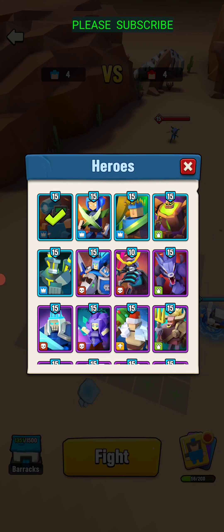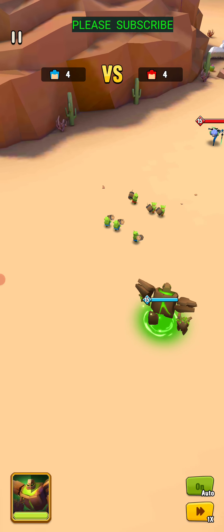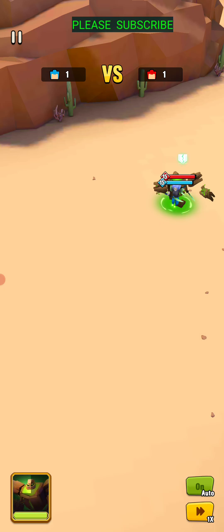Alright, round three. We have Tree of Green. This one should be an interesting one. Can she out-damage his healing ability? That is the question here. She slices, she dices — and it does not look like she can keep up with the healing ability of Tree of Green.